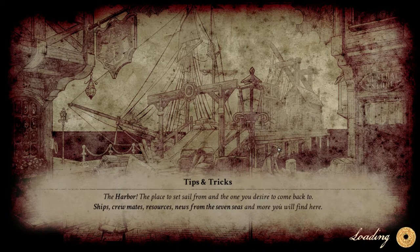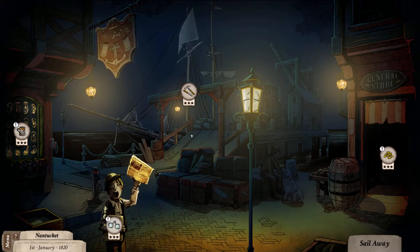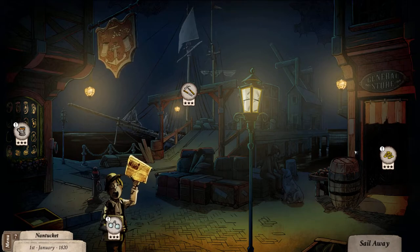I'm going to skip this cutscene — it's just telling the story of how you end up here as captain of a whaling ship with the goal to slay Moby Dick. So this is Nantucket, one of the ports you can visit in the game. Each port has basically four things you can do, though some ports don't have all the options.